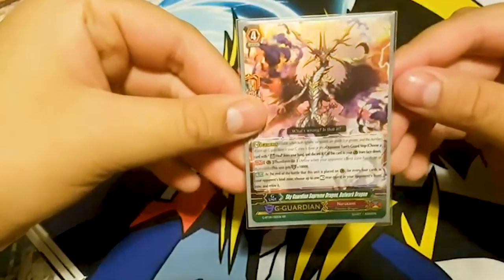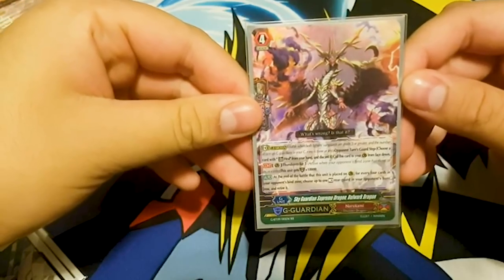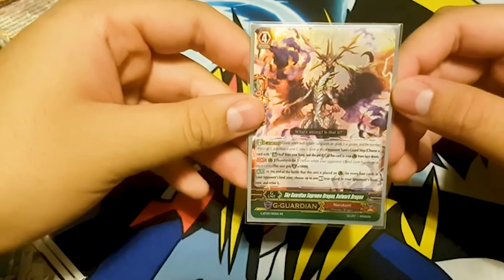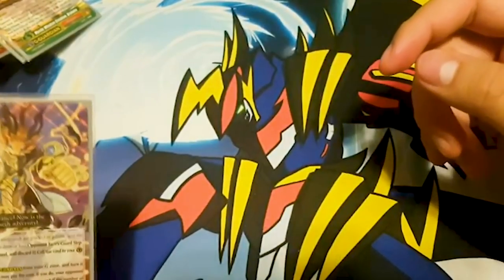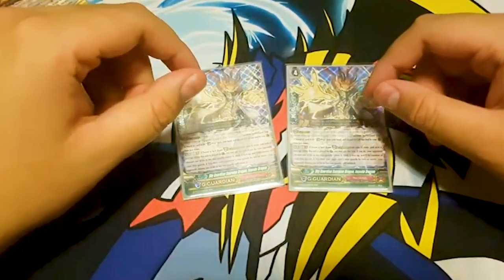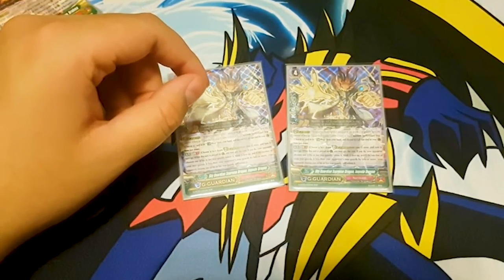One Sky Guardian Bulwark Dragon — at the end of the battle this unit is placed on guardian circle, for every four cards in your opponent's bind zone, choose up to one rested rear guard in your opponent's front row and retire it. Then Impede Dragon — that's it. Thank you for watching, bye!